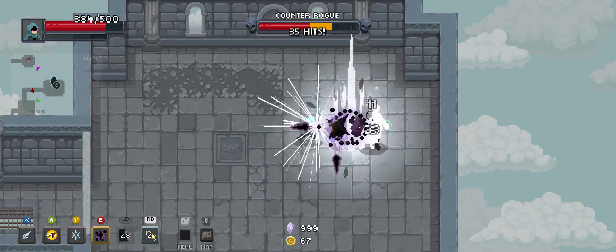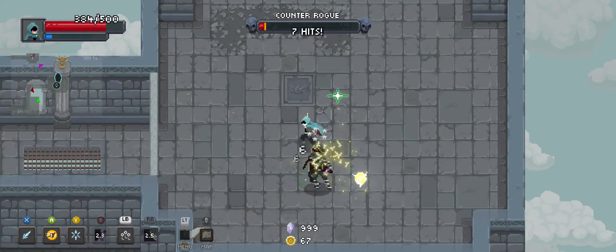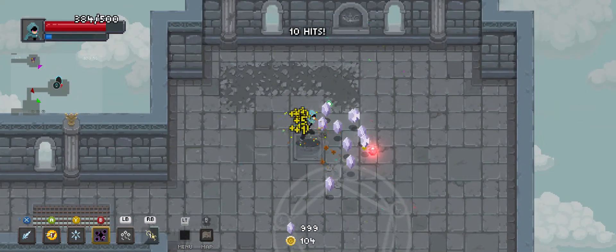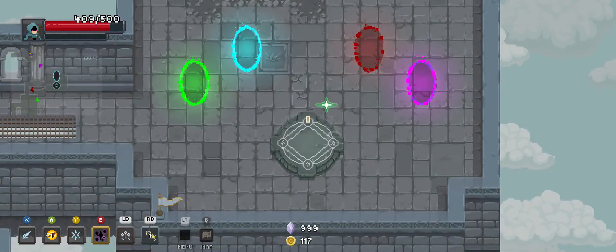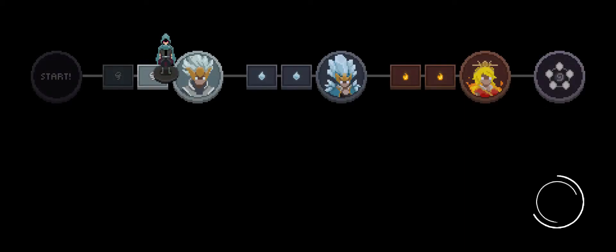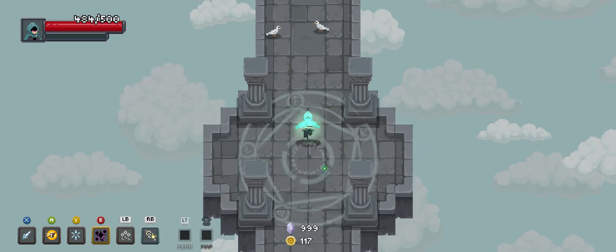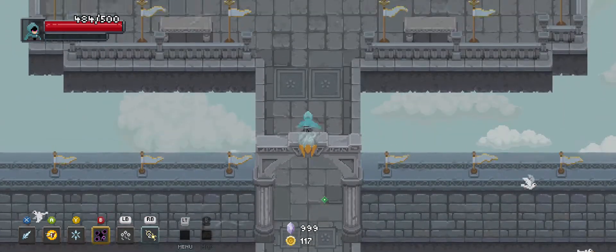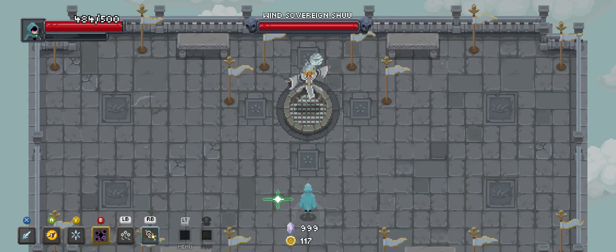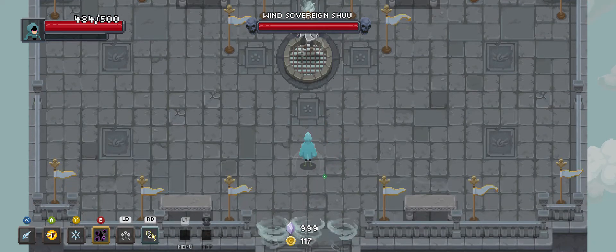That does a lot of hits. So now at this point, what I would like to see is some more aggressive relics. Not super disappointed with what I have — just thinking that maybe getting some damage improvements would be a thing? Or should be a thing?